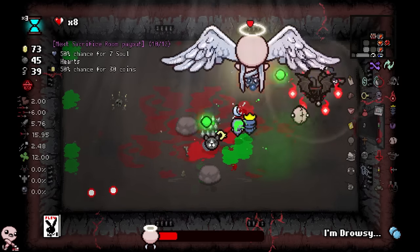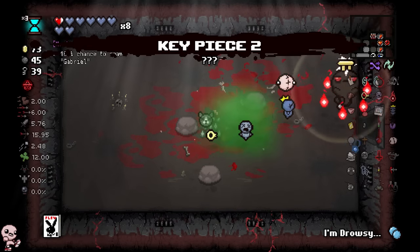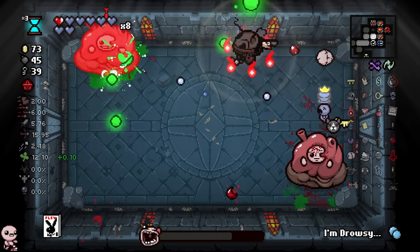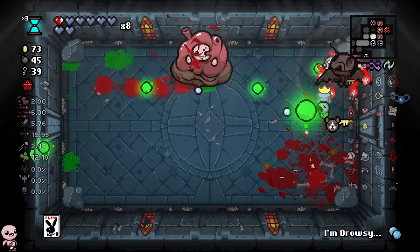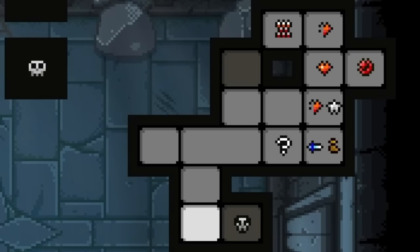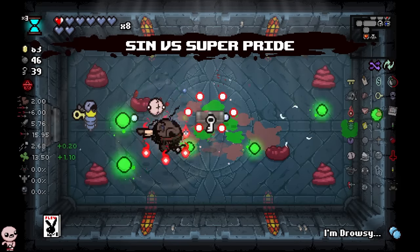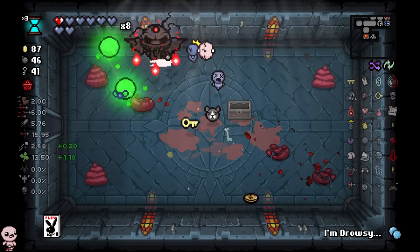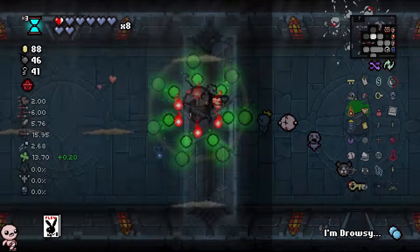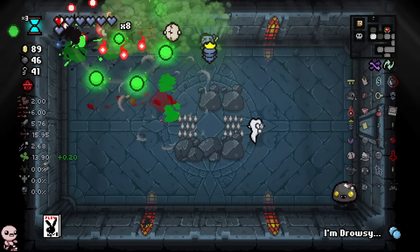Give me this boss fight so I can get the other key piece. Holy donation machine is an interesting concept — it seemed like if I donated to it enough, it would basically pay out with an angel room item. Kind of cool. I've never been so baited in my life. Do you see how the map played out here? In all accounts, going down should have led to the boss, but I guess not. I'm gonna get 18 lives. Another shot speed up, another luck up — it doesn't end. 13.50 luck is so nuts.